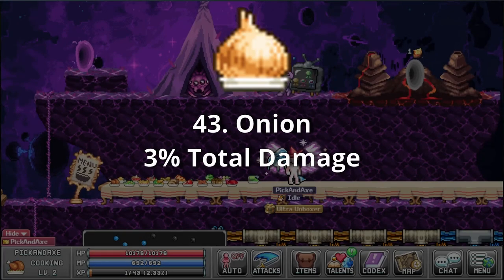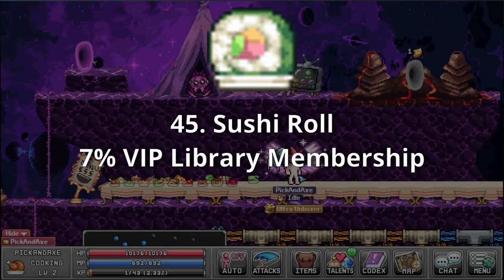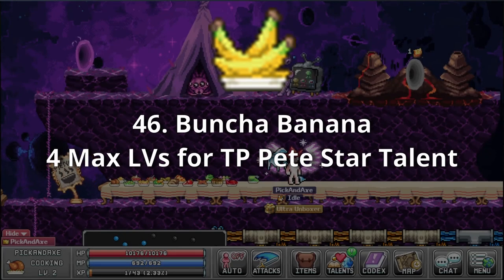Onion — 3% total damage. I'm not crying; this onion is just stimulating the lacrimal gland in my eyes. Soda — 20% meal cooking speed. Those red marks are grill marks — our chef doesn't know what he's doing. Sushi Roll — 7% VIP library membership. For something called a sushi roll, it isn't moving around very much. Buncha Banana — 4 max levels for TPP star talent. Straight from the island of Karjama, or something like that — starts with a K at least.